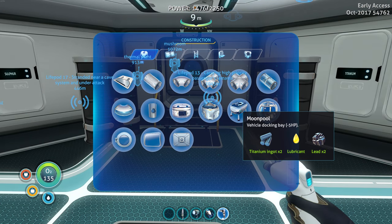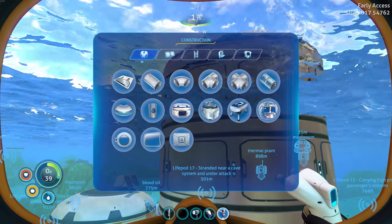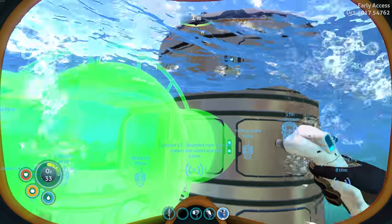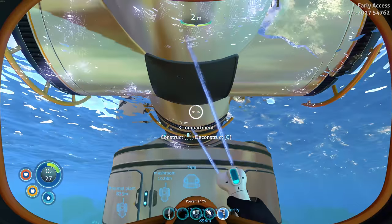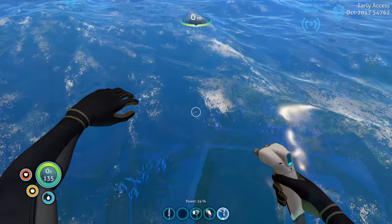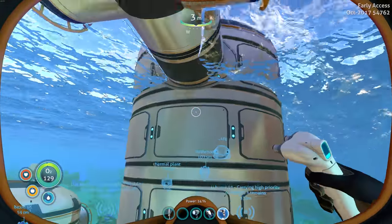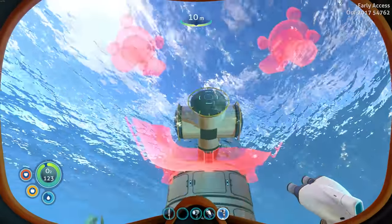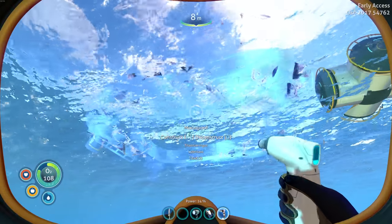The first thing I want to do is try to build this moon pool. I'm going to try to build it kind of off the side of our base here. So we're going to put a T compartment — actually an X compartment would work as well, so let's try an X compartment up here.